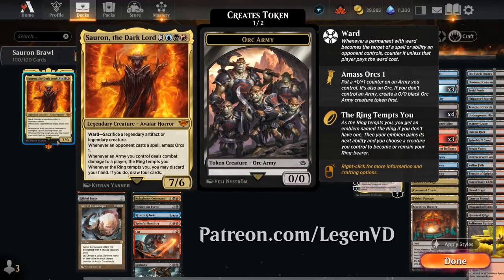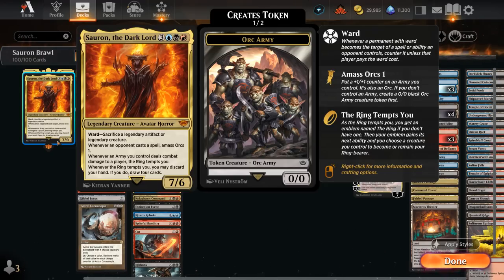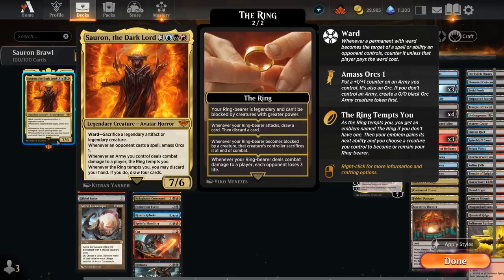This 6-mana 7/6 has a very powerful ward ability making the opponent sacrifice a legendary artifact or a legendary creature just to target Sauron, and then we can maybe even counter the removal spell trying to take it out and force the opponent to do it all over again. Whenever an opponent casts any spell whatsoever, we get to amass orcs 1. If we don't already have an orc army we get to make a 0/0 token with a +1/+1 counter on it, and with each subsequent amass we put an additional +1/+1 counter on the existing army.